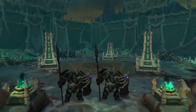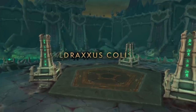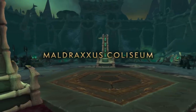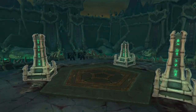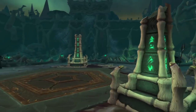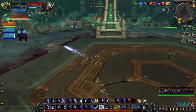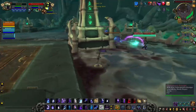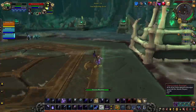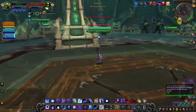9.2 includes Maldraxxus Coliseum, a brand new circular mid-size arena map. This battlefield features three small pillars that can be used to avoid enemies and protect yourself with line of sight. For competitive play, Maldraxxus Coliseum has a portion of open area that benefits casters, as well as pillars that are quick to access for melee compositions.